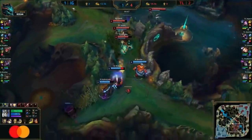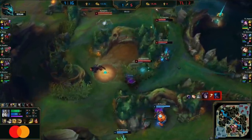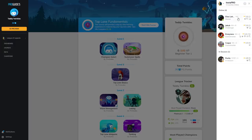When it comes to being a pro, it seems they like picking support Lux. But why are they pros? That's because they're good. But here's the truth — no one becomes a pro by themselves, which is where Instapro comes in. Instapro is a brand new feature on ProGuides.com that you should all check out, so just give me a second to let you know why.